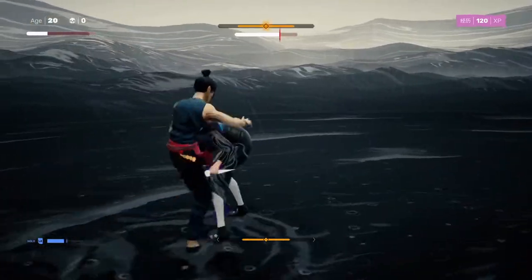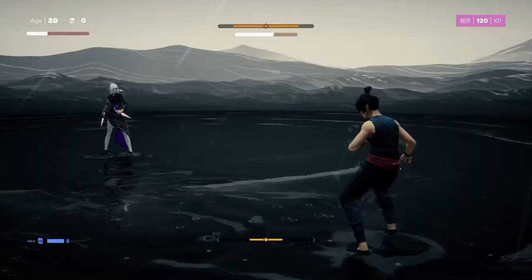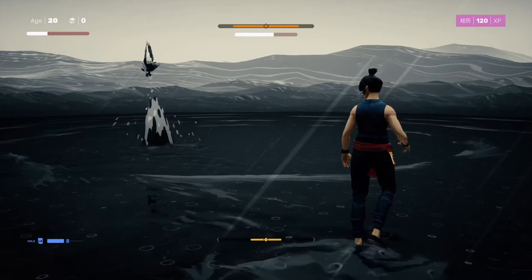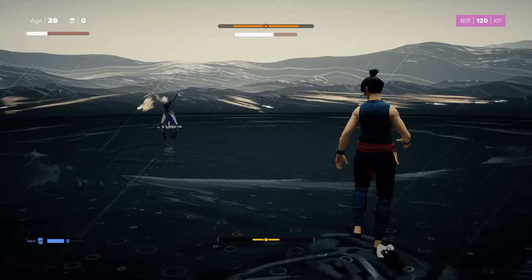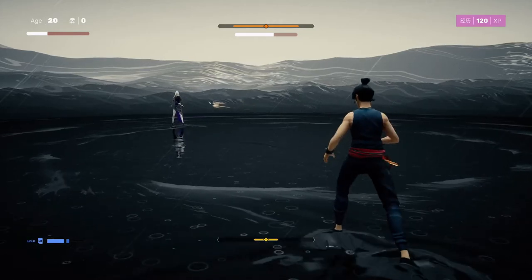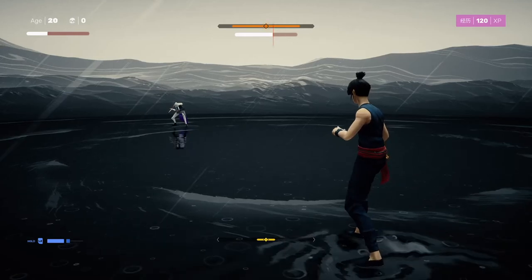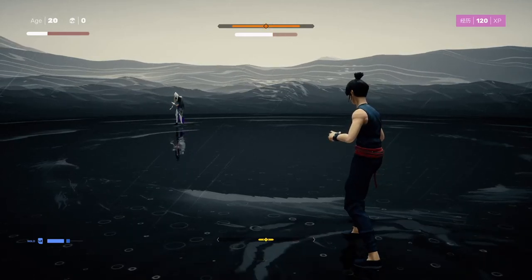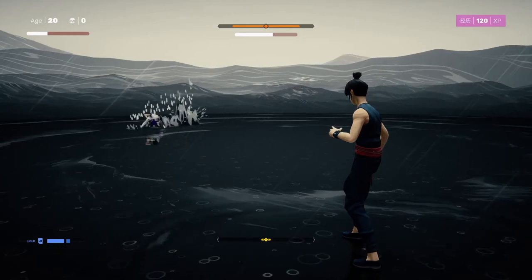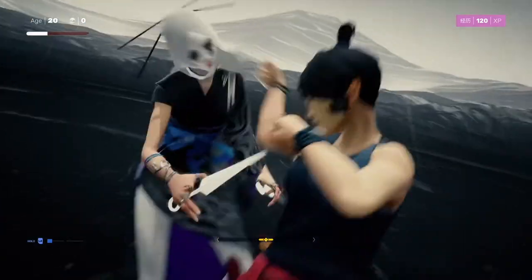Another tough move that doesn't give you much time to react is her jump where she throws kunais at you. This one takes practice — when you see her go up, get ready to parry-grab and then immediately press an attack button to throw it back at her. Once you get that timing right it's free damage. If you keep struggling with it, you can also dodge to the side. Keep in mind that when she's at that distance she'll usually close in with those dash-flash attacks, inviting you to parry — rinse and repeat.